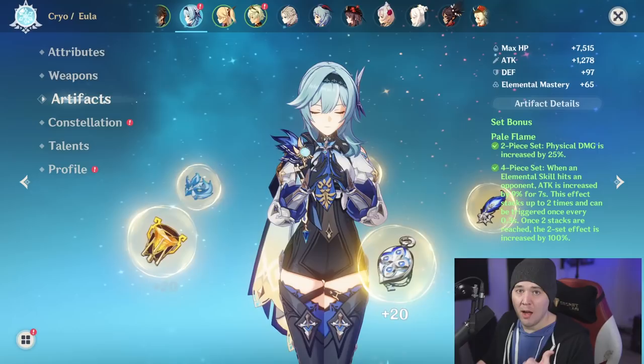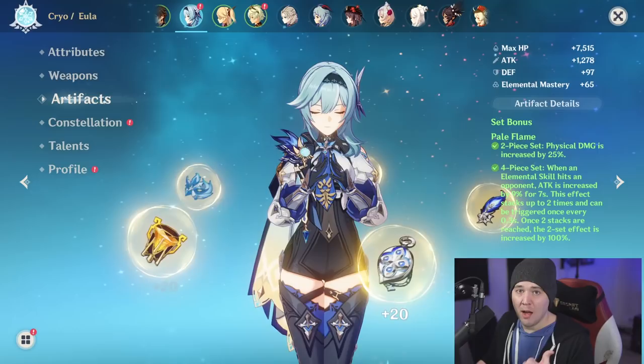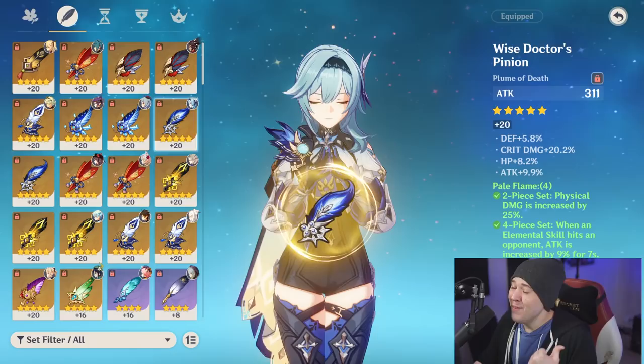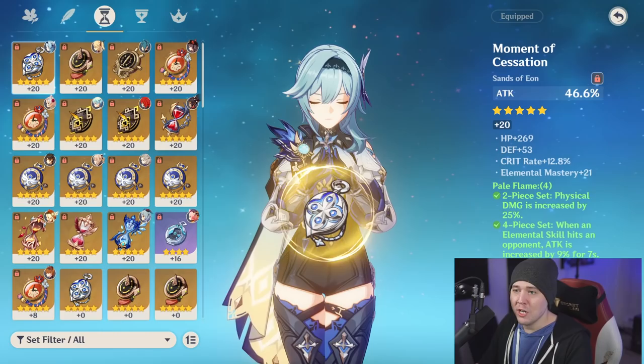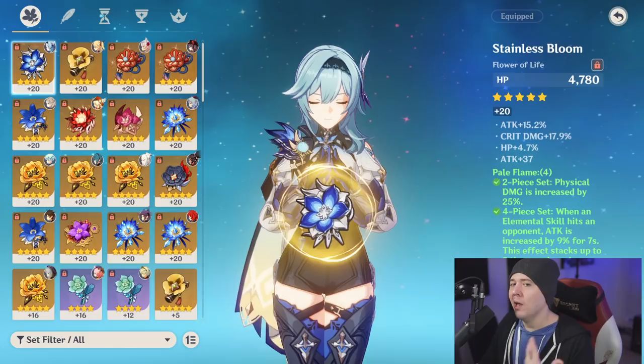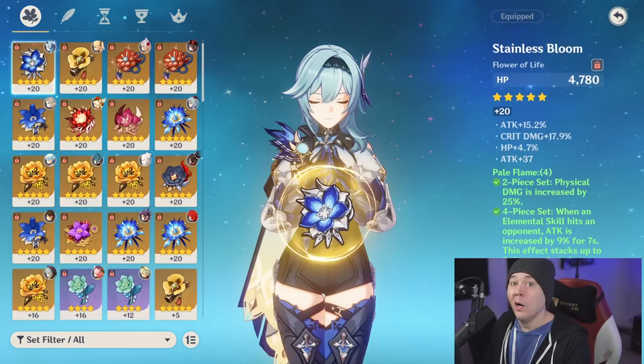For substats, you're looking for crit chance, crit damage, and attack percent. Try to get crit rate up to 50–55%. Some energy recharge is also good since her burst costs 80 energy, though the 20-second cooldown gives you plenty of time to fill it. Getting around 20–30% energy recharge will help a lot with keeping her burst ready consistently.